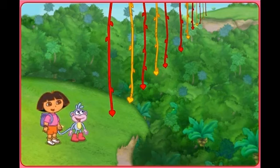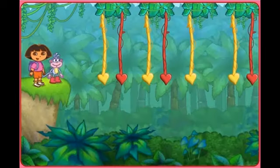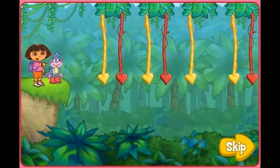We made it to the beam mine vines. Look, a vine is missing. We can't get across. Will you help us? Look at the colors of the vines — they make a pattern. We can use the pattern to help us find the missing vine. I'll say the pattern, then you click on the colored vine that's missing.